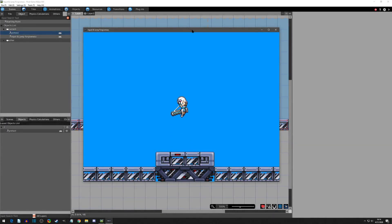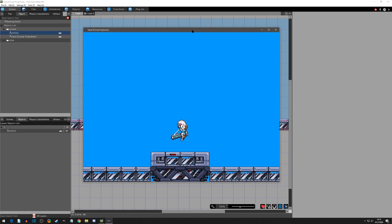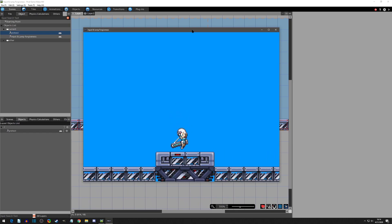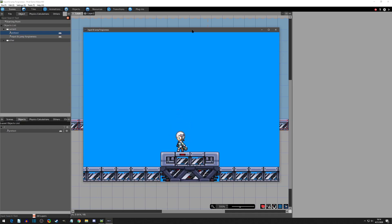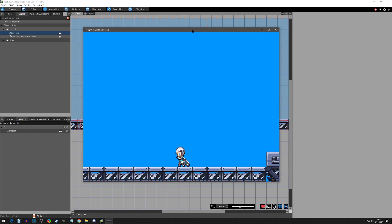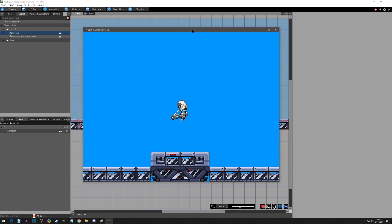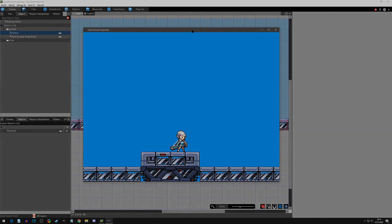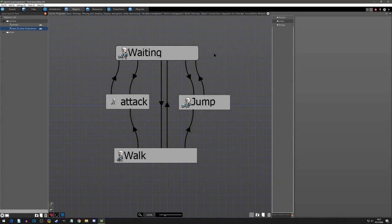Welcome to another Pixel Game Maker tutorial. We have a good video for you today about input and jump forgiveness, how to accomplish this in Pixel Game Maker MV. We'll also be getting into comboing attacks using input forgiveness and then implementing jump forgiveness — also known as coyote time — where you can walk off a ledge for a split second and still be able to jump. It makes for a much better player experience and it's important for all games, really.